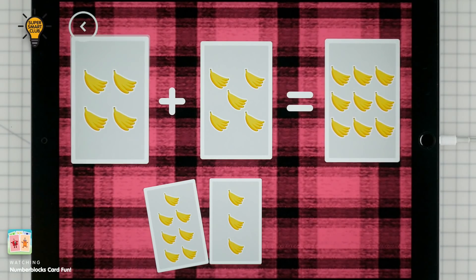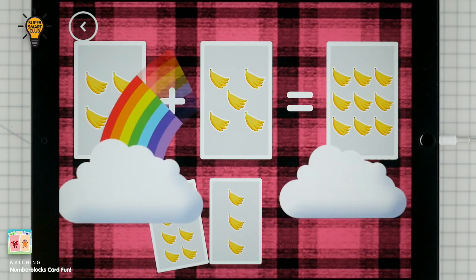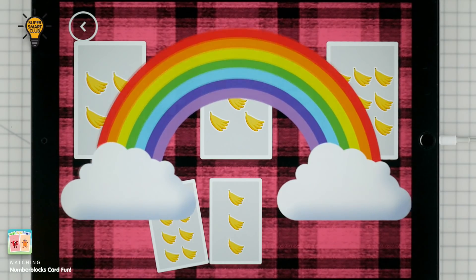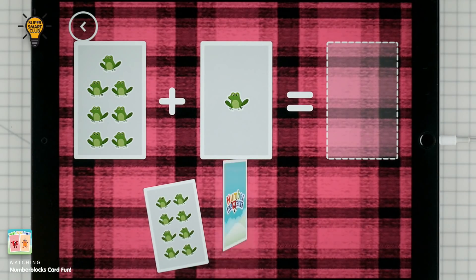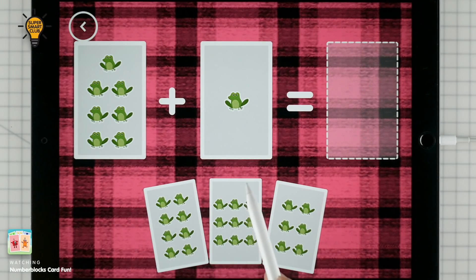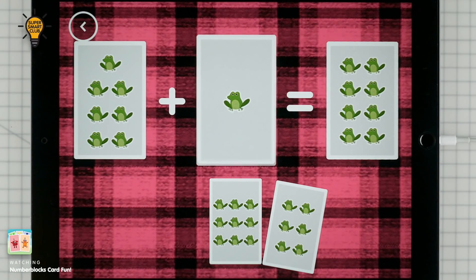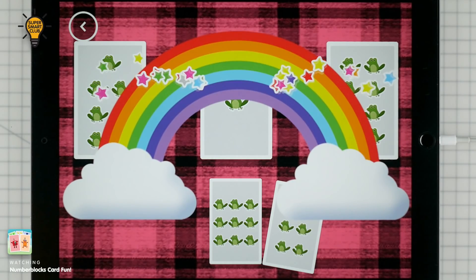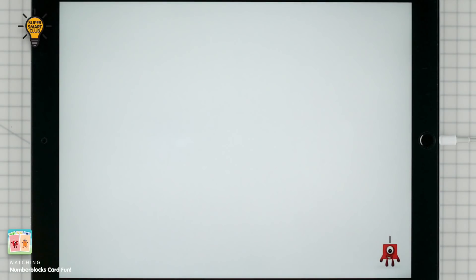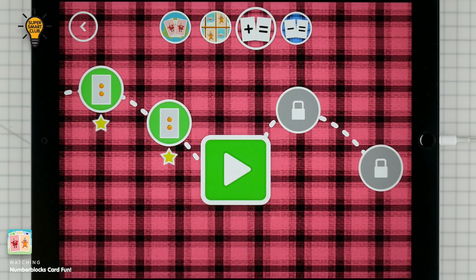4 plus 5 equals 9. 7 plus 1 equals 8. That's the correct answer! You've earned a star! You've unlocked a new number!